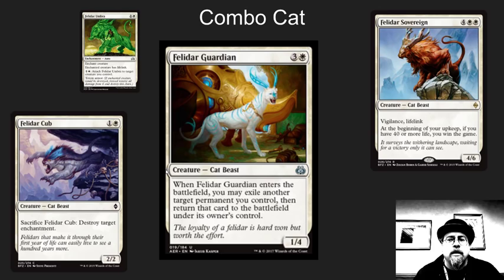There's something about Felidar that creates combos. The original Sovereign — 40 life, win the game, EDH combo. Throw in a little bit of a flash deck and everybody will be unhappy. The Cub breaks down combos. The Umbra — if there's a combo, post it. But all three of these cats have something to do with combos. And now the new one.